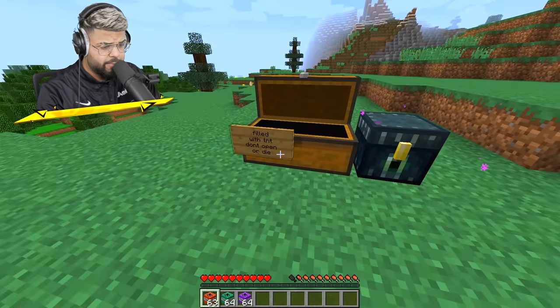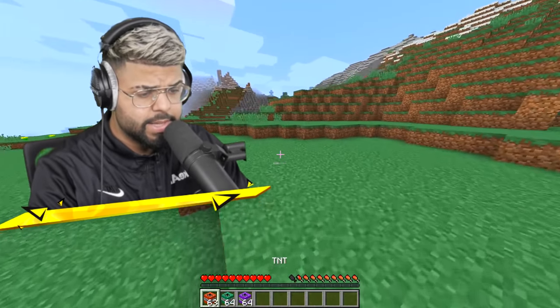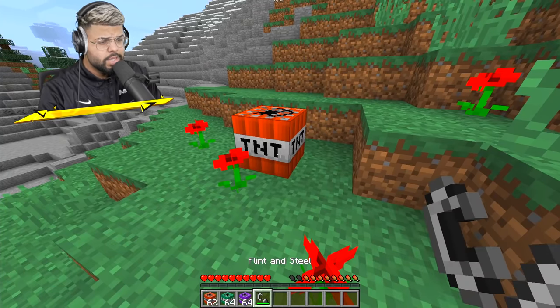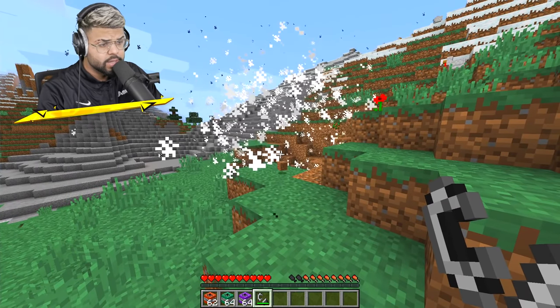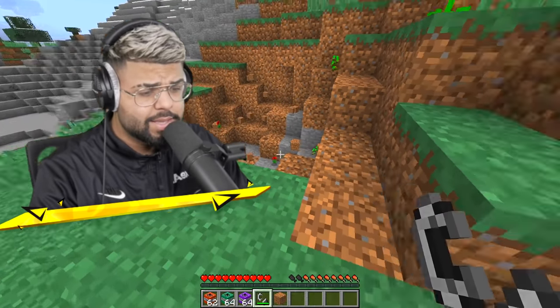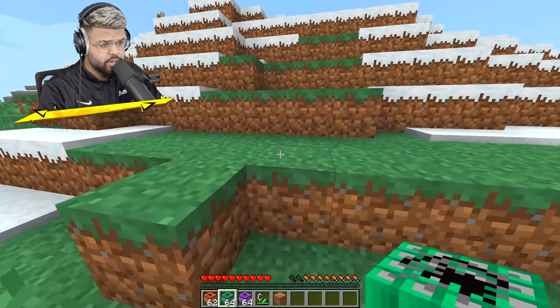And of course also the flint and steel. To start off, let's place a TNT right over here, take the flint and steel and light that bad boy up. Let's take some cover and see how much damage it does. It's okay, it's okay. But now I'm curious to see what the large TNT is gonna do.